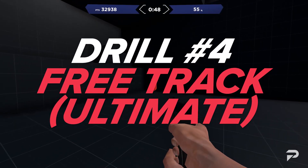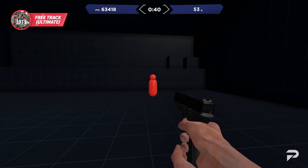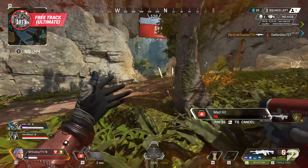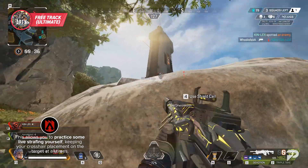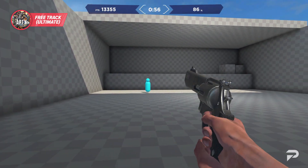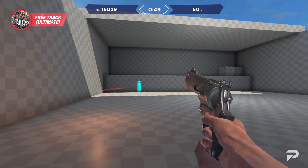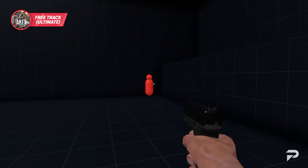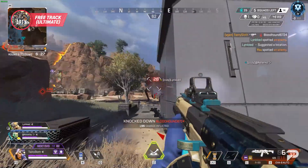The next drill is similar to Ninja Shot, but with an added element of having to strafe to dodge enemy attacks. Free Track Ultimate has a target that never dies jumping around like Ninja Shot, while also shooting rockets at you that reduce your score. This really puts your tracking to the test and gives you even more to juggle by forcing you to strafe, allowing you to practice maintaining crosshair placement on the target while also moving yourself. This is perfect practice for all those hectic Apex fights, and helps you practice counter-strafing as well.